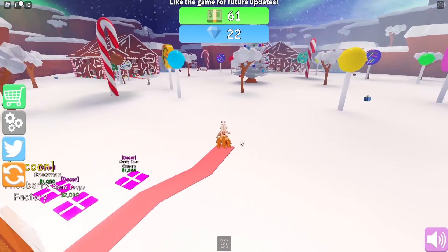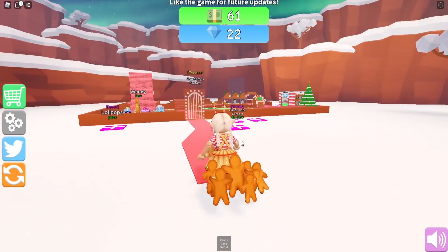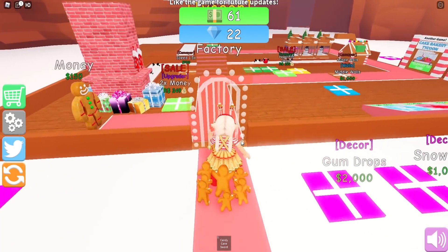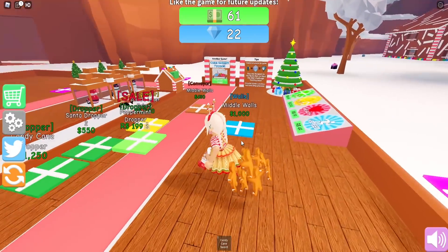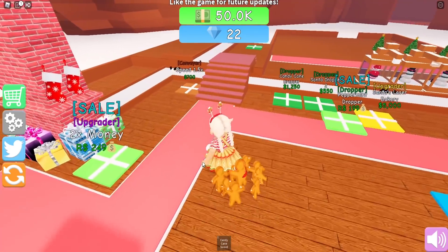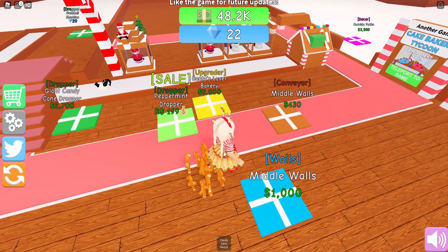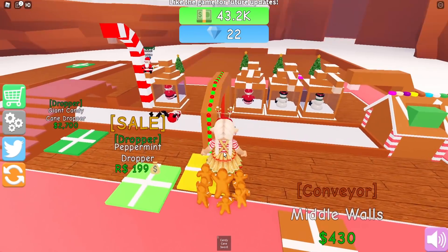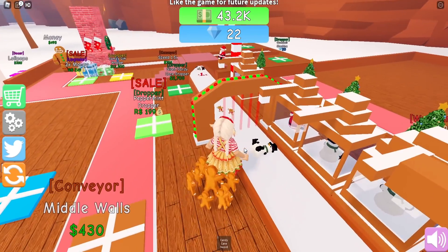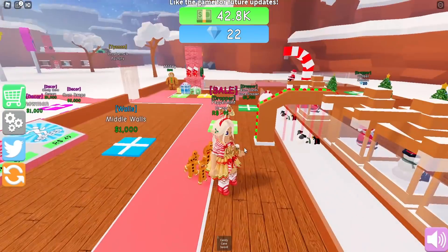I might need to buy some money because I really want to get my gingerbread house base kind of finished. Let's see how much we can buy - I'll buy 50K for now. All right, there we go, this should help us get some more money. Let's buy some more of the droppers because that will give us more money as well. A Santa's laser bakery - oh, that is cool! Let's get some middle walls, very nice.